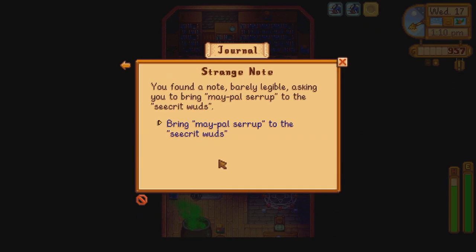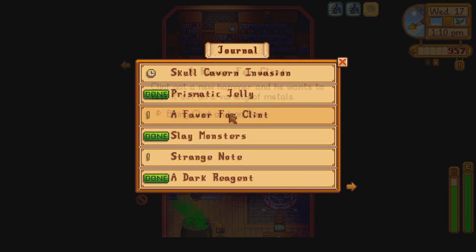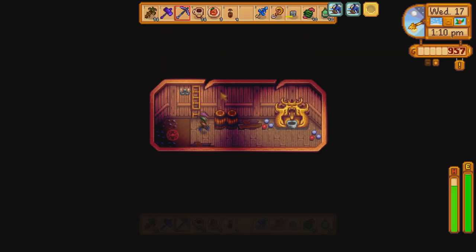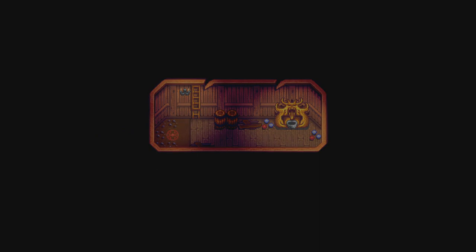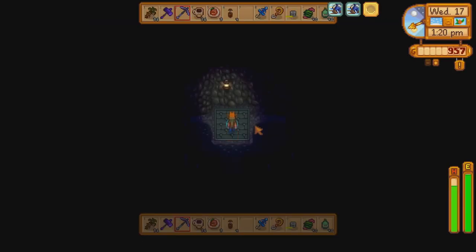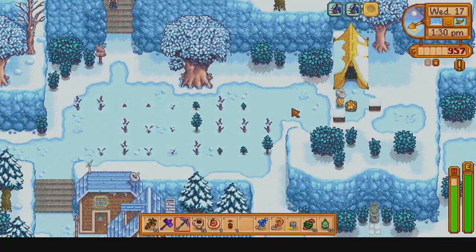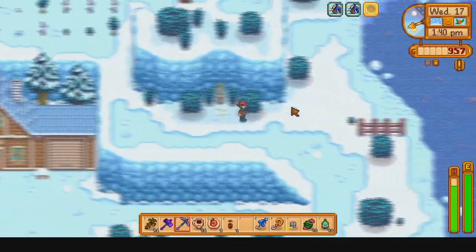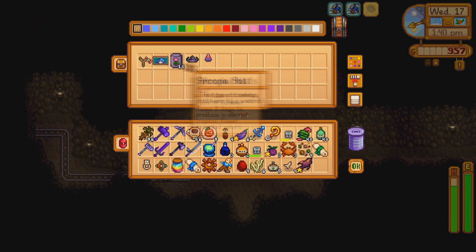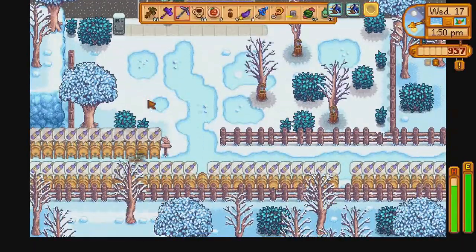We should have quite a bit of friendship points with the Wizard, especially from that birthday gift. A loved gift is worth 640 friendship points, and with the iridium tier it is a plus 50% bonus, putting it at 960 friendship points - just under four hearts of friendship since each heart is valued at 250 friendship points. Combined with the friendship from the quests we completed for him, we should be at a good amount of friendship hearts with the Wizard now.